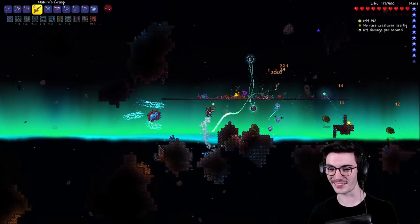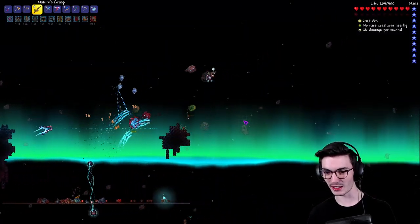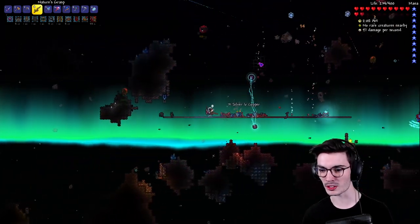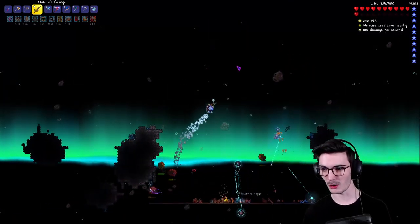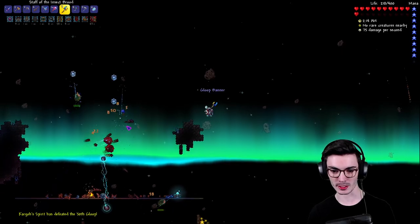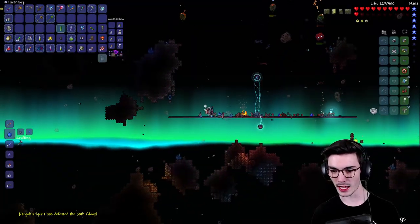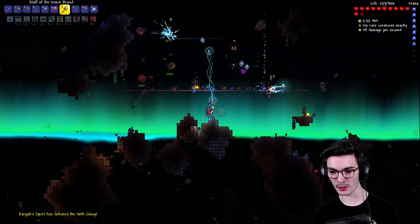It's so terrifying — everything just does so much damage and I can hardly see the projectiles. I should have gotten Danger Sense — well, I guess Danger Sense doesn't show projectiles, so maybe that wouldn't help. Oh but the Jade Staff would have been sick. A 50th Gloop — yeah, take that! Place the Gloop. Everything's looking better now, we're kind of surviving a little more.